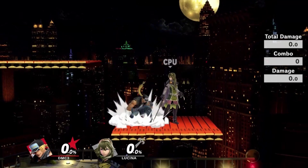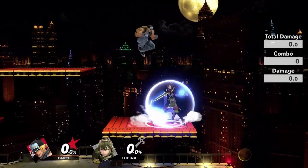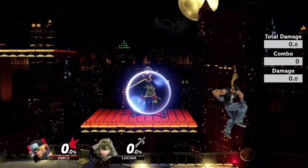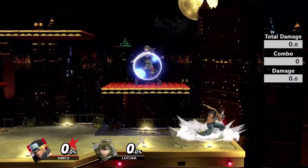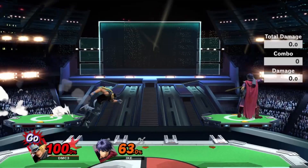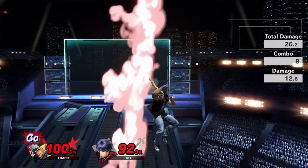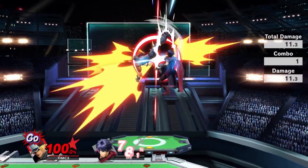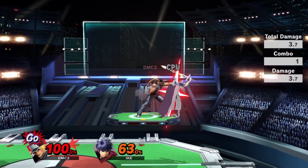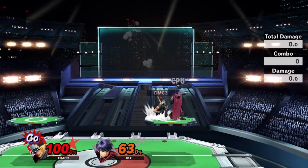Because up air is only active for 3 frames and the hitbox hits more vertically than horizontally, it isn't really practical in neutral. It's mainly used for picking up follow-ups from juggles and meeting someone in the air — a really solid callout for anti-hopping. As a neat trick, you can also hold down on the analog stick while inputting up air with the C-stick, making you do an automatic fast-falling up air, which also helps with doing a rising tackle.